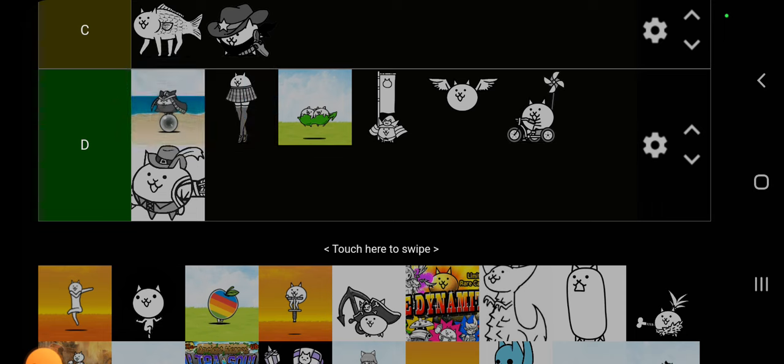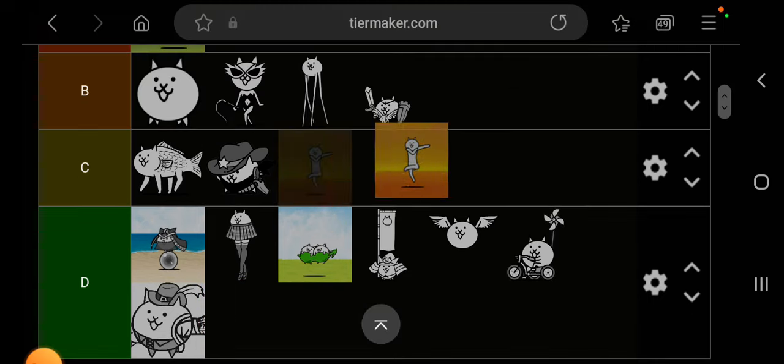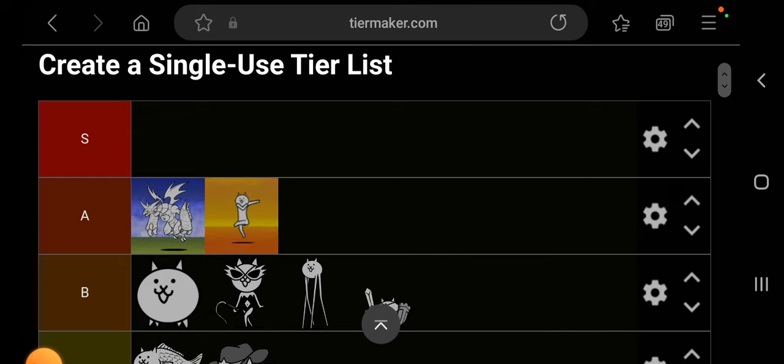Skirt Cat — not the worst unit here, but probably going to be a D plus. I wouldn't use it; I don't even think I bought it. It's a weaker version of Gross Cat and you really don't need it.